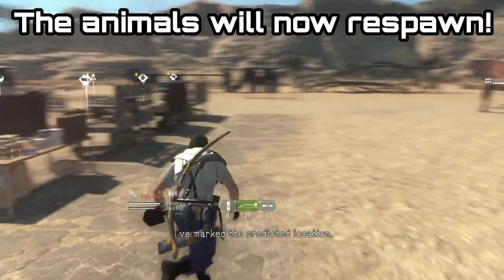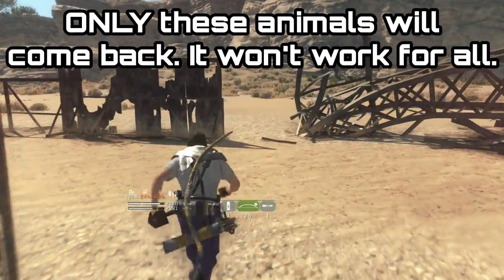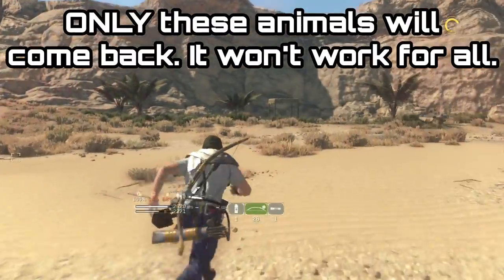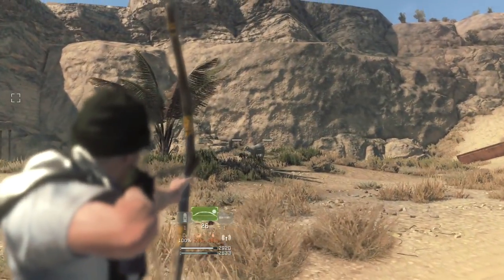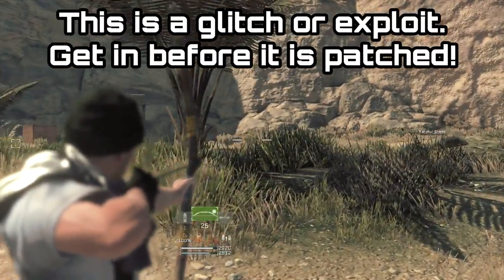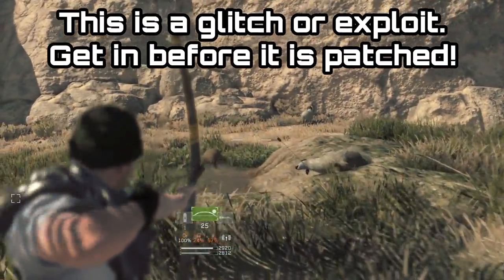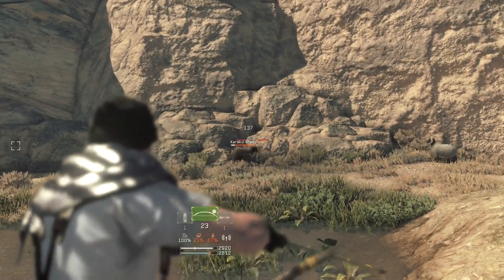So this is the basics of the trick — you kill those sheep and the gerbils, then come back to camp, go out to the menu, then come back into the game, and just keep repeating that over and over again. I don't believe this was intended; I think it's a bug or a slight exploit, so I would try and get in and do this as soon as you can and as much as you can before it gets patched out.